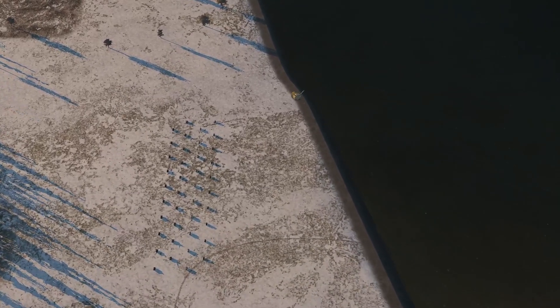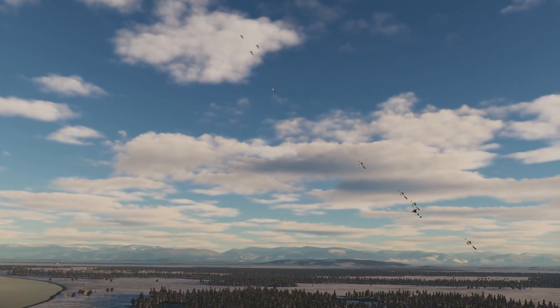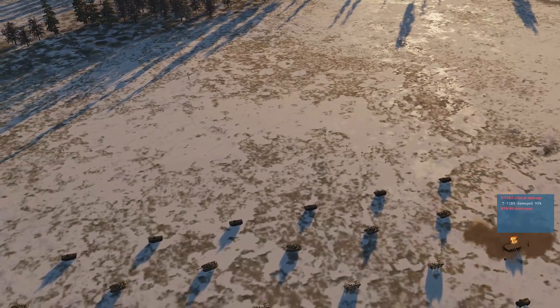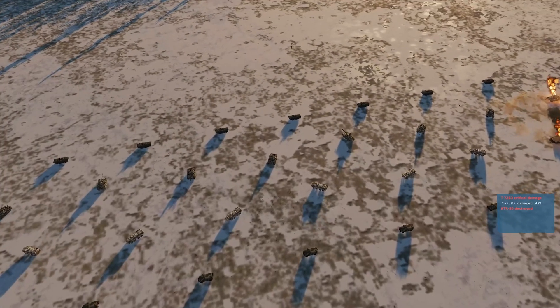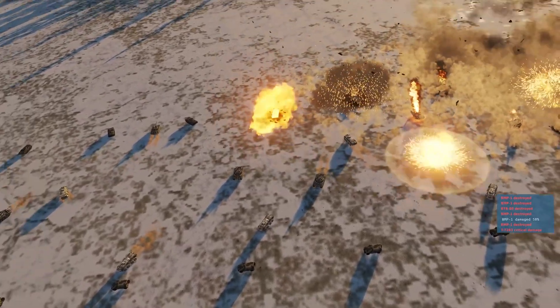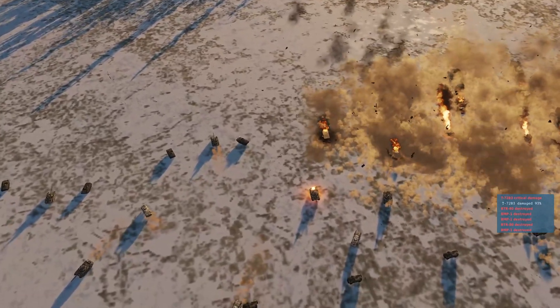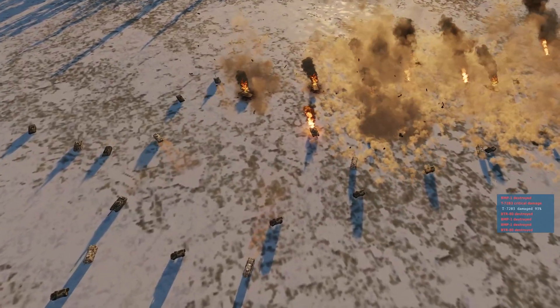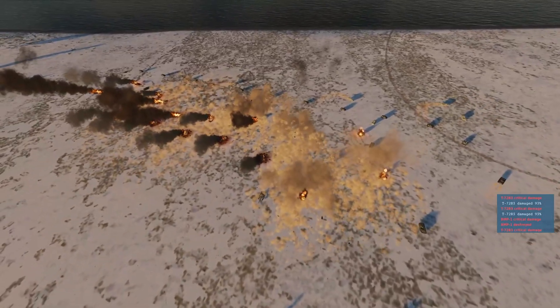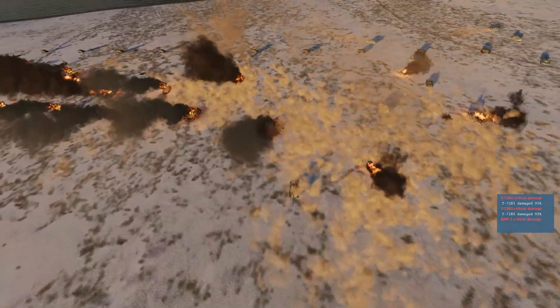There are the targets. Coming over the top of the target area, the weapon bursts open. Here the individual BLU-108s are falling down on the chute, reaching their predefined altitude. They don't actually hit the ground — they just get very close to it, and then their rocket fires. They disconnect, and the four individual pucks release, each having acquired a target before doing so. We can, of course, drop more than one of these weapons at once if we wish.